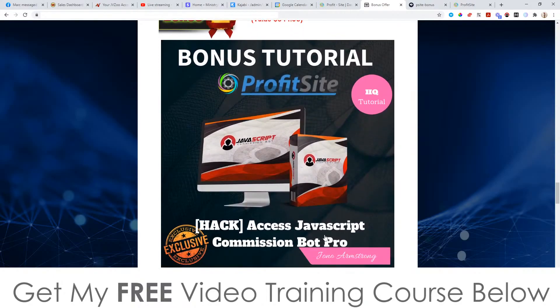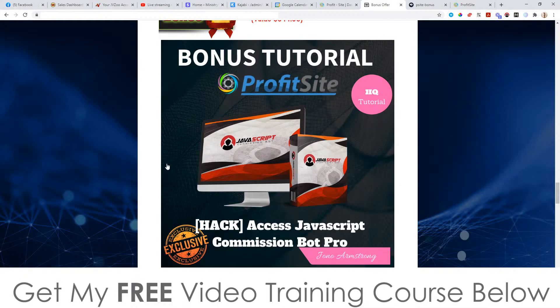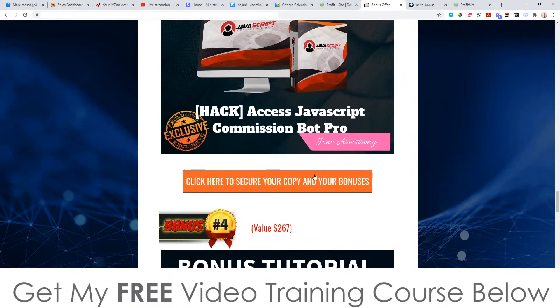Bonus number three, I'm going to give you access to JavaScript Commission Bot Pro, which is a Chrome extension plugin that's going to generate you traffic from Instagram. This is the pro version, which sells for $67 — it's yours completely free when you pick up Profitsite via any of the links on my bonus page.